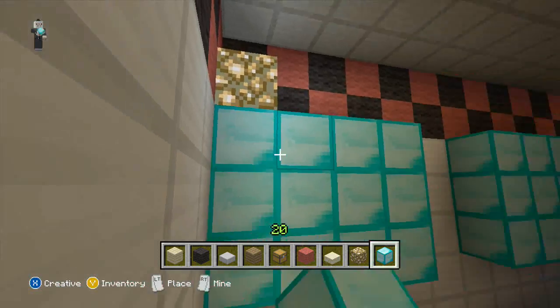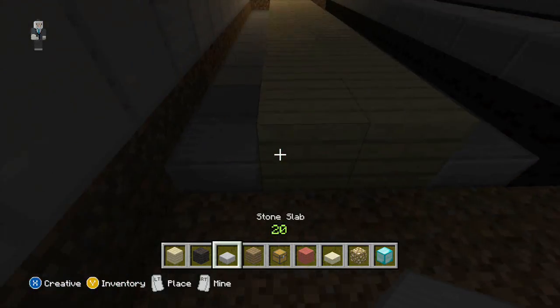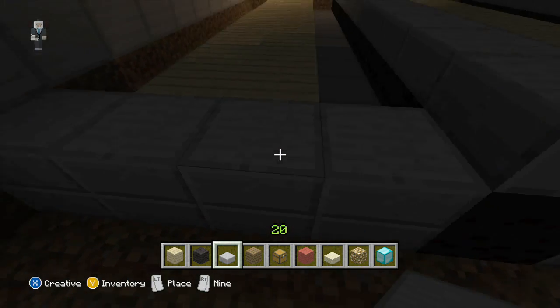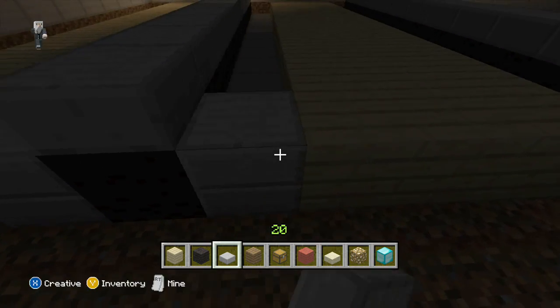Just remember to leave two spots in between each little video screen, we'll call it. Here on the ends we're going to get rid of the last one and have like a little line where you can't cross — that's what they have at the bowling alley so that's what we're going to do.